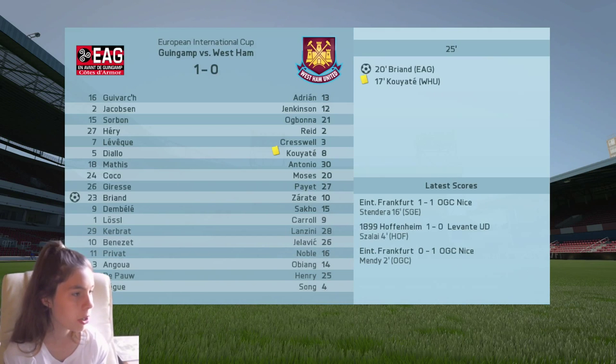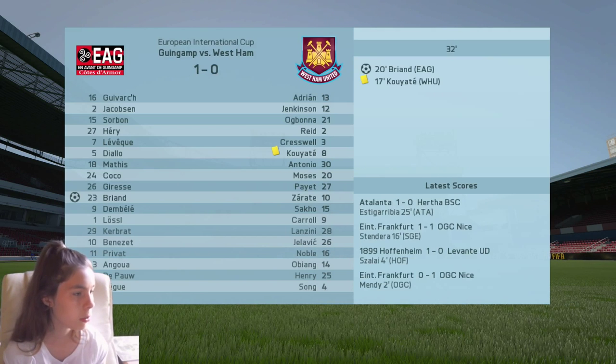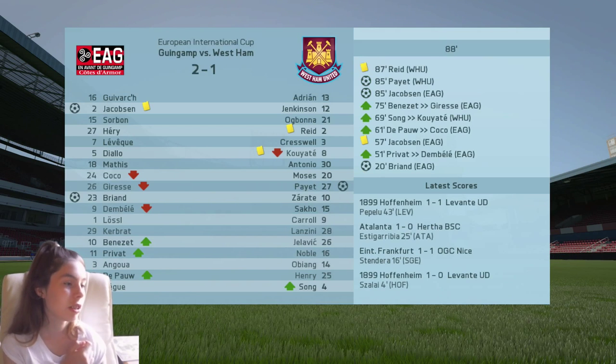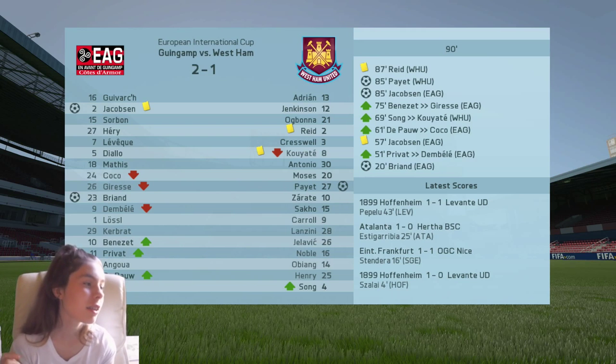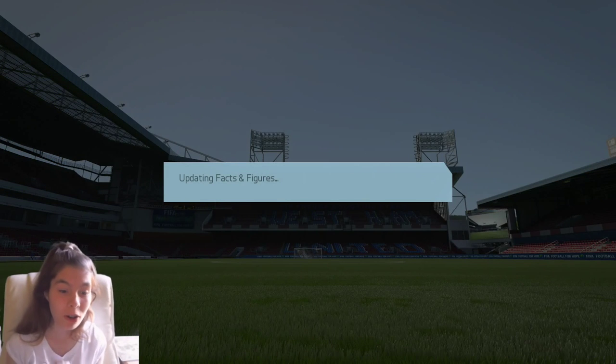Kyuso's got a yellow card. Brianda scored, so we're losing — we're actually gonna lose. They scored again, and they scored again. So we lost that one.